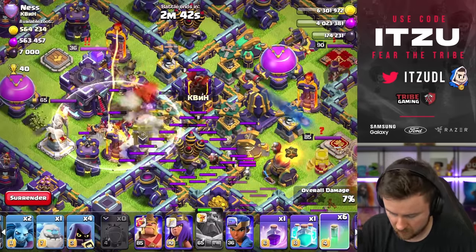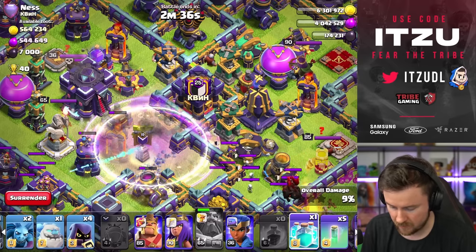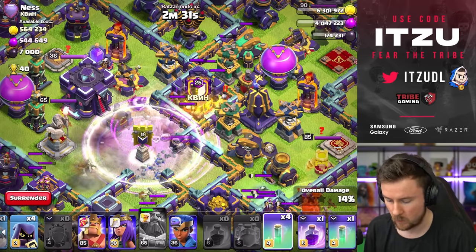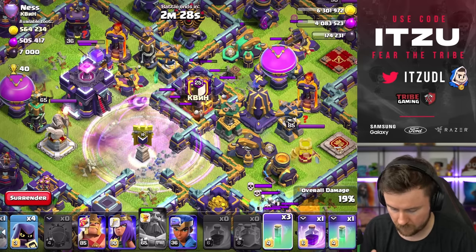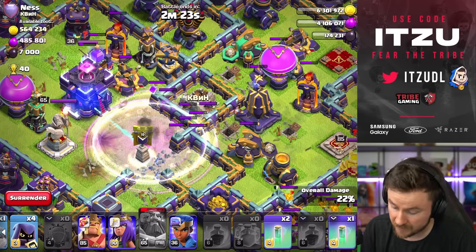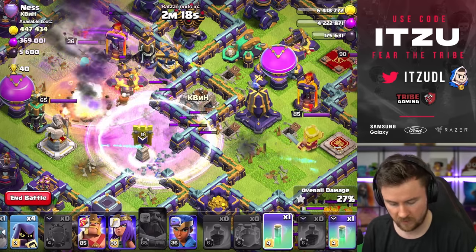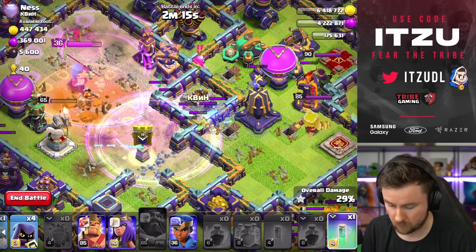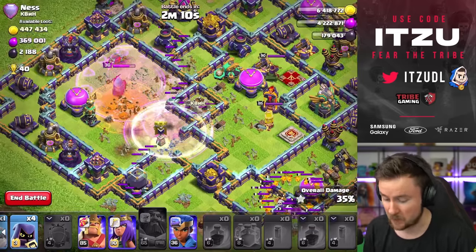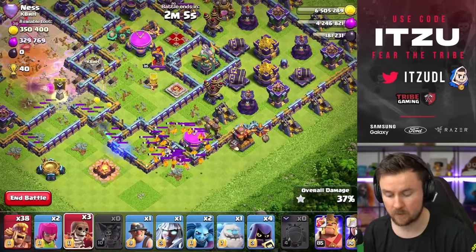We're landing right into the invisibility tower, so let's turn invisible now, rage, then clone. One, two, three, four — turn everything invisible again. One, two, three — rage up again to make sure we use all the rages nicely. One, two, three, four. This is looking really good — the value here is looking crazy, let's go! The eagle is next — really high priority with this strategy.